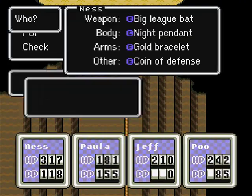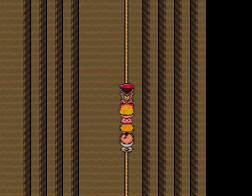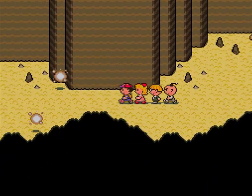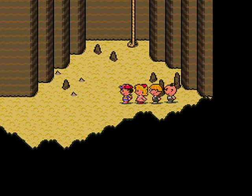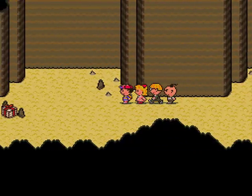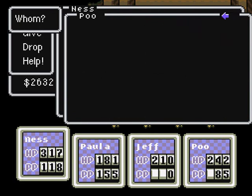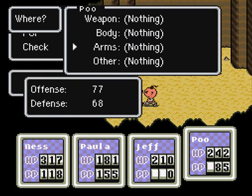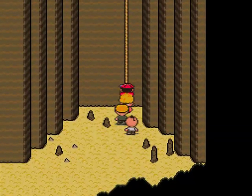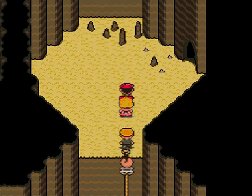Real quick, if you'll notice, Poo doesn't have anything equipped on him. That's because Poo is very picky with the equips he gets — he only has 4 equips in the whole game, and I think one of them is down here in this dungeon. That is the Bracer of Kings. Like I was saying, Poo has 4 different equip items — each of them are something 'of kings,' and they're the only ones you can get in the game. I will be getting all of them. The only problem is that one of them is a pain to get — you could be sitting there for like an hour minimum trying to get it, unless you're really lucky.